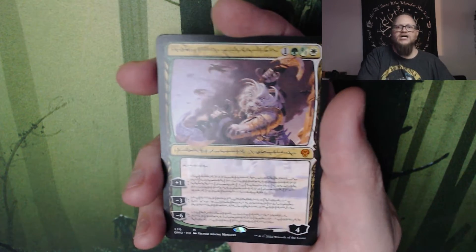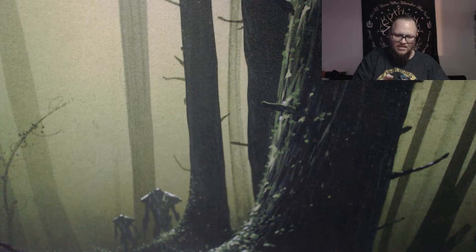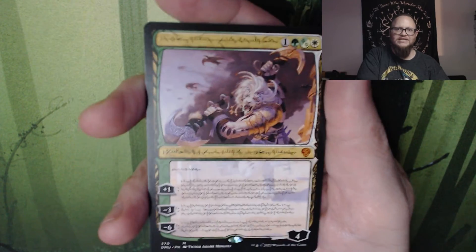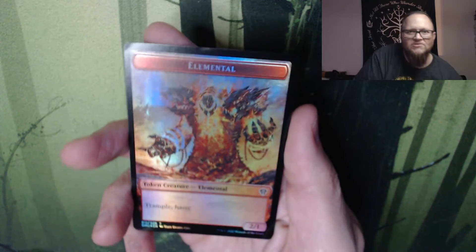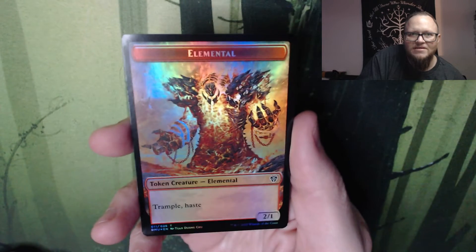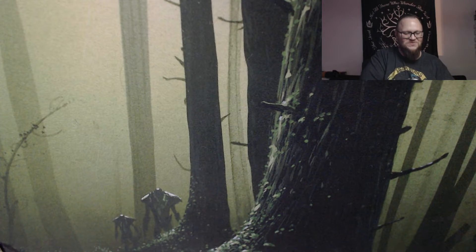Hey, look at that — Phyrexian Ajani! That's a good pull. Not foil though. That's okay, I will take it. It isn't the greatest Planeswalker, but I still want it in Phyrexian form and I will put it in my Phyrexian deck when I build it. And then Lanowar Loam Speaker — I got the promo version of this, and now I have the full art photo version. And then a Bird Token with an Elemental on the back. Look at that Elemental art — that's amazing. Definitely looks like more than a 2/1. That was a good pack. Nice. Very cool.